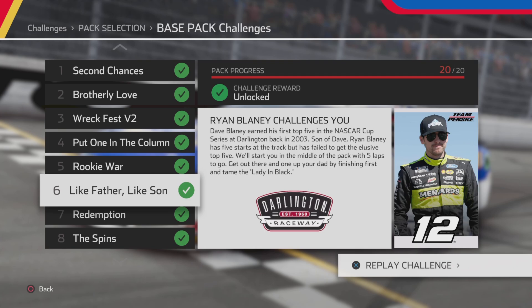What's going on guys, Football Villain here with another NASCAR Heat 5 challenge video. Today we're going to be doing challenge 6 of the 20 called 'Like Father Like Son,' where you play as Ryan Blaney. We're going to start in the middle of the pack with five to go and get one up on your dad by finishing first — so we're going to have to win the race on this one. If you guys want, be sure to like, comment, and subscribe for more great content.